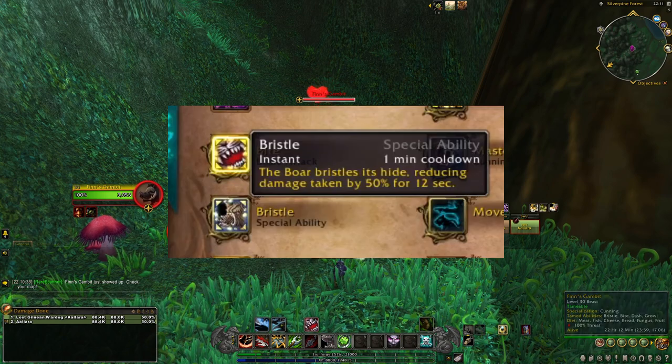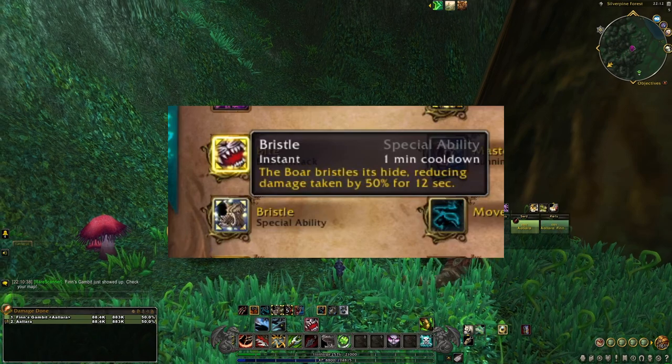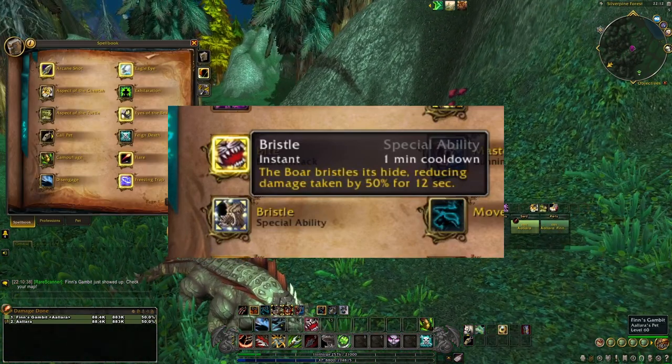Bristle is Finn's Gambit's special ability. The boar bristles its hide, reducing damage taken by 50% for 12 seconds with a one-minute cooldown. Not too bad.